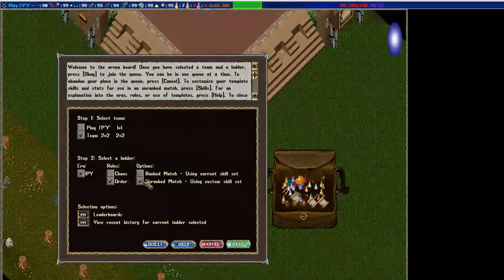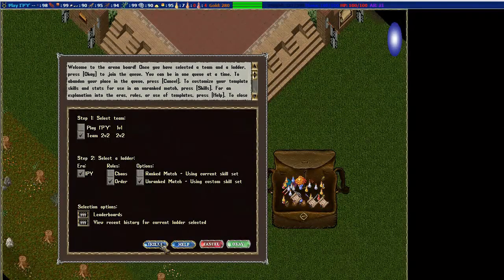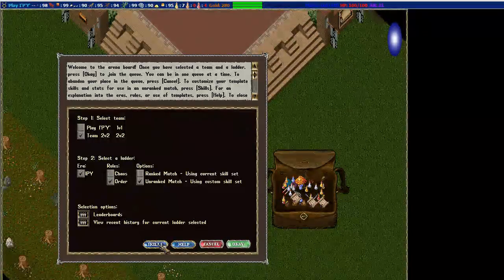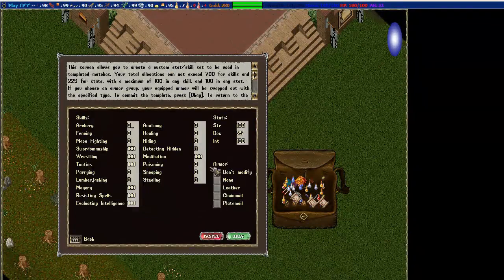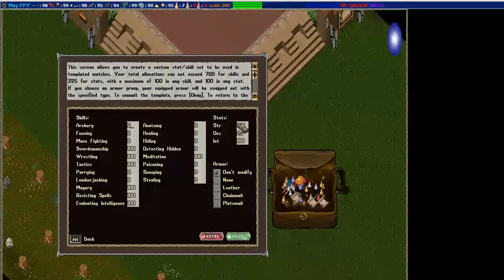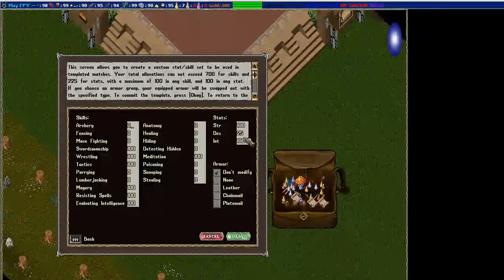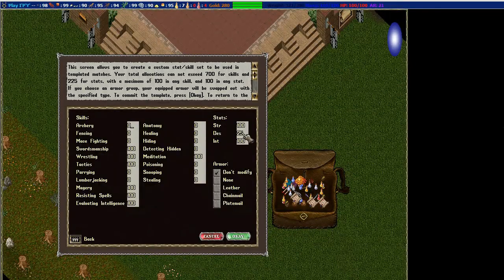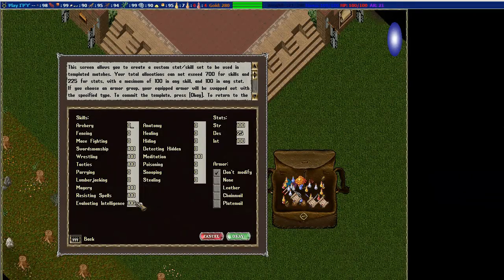For unranked - almost like practice - you can set your skills and play around with different skill sets. Even if you are already 7x going into this and you're just going for practice, make sure you set your skills anyway, because it's going to use whatever you have selected in the blue Skills button. Here are all the skills you can use - each one of the stat fields will default to 40 for strength, dex, and intelligence, so you'll obviously want to change that.